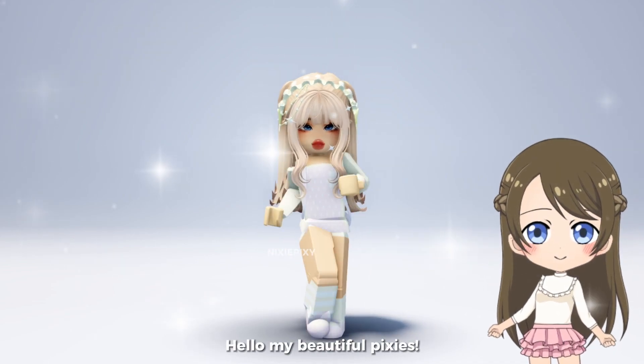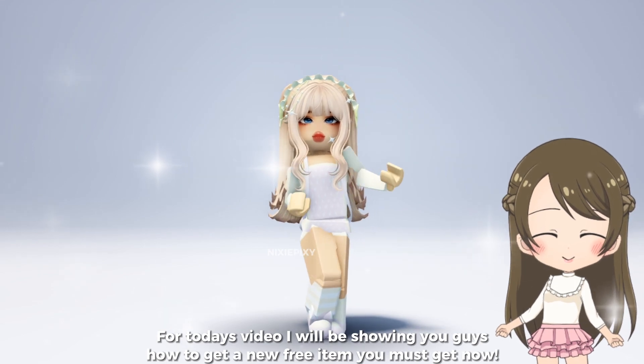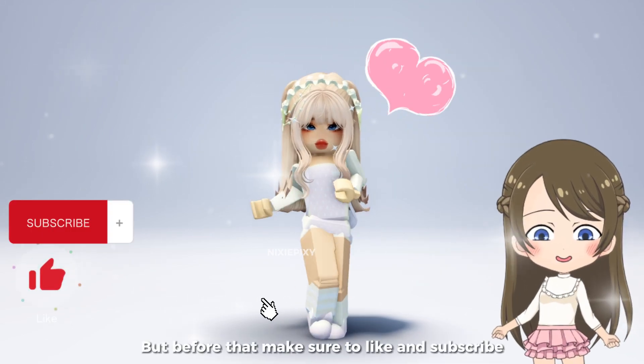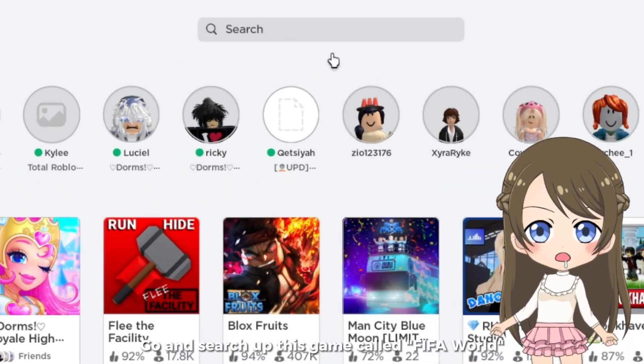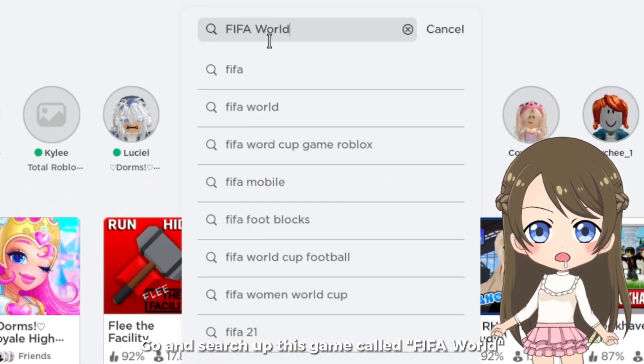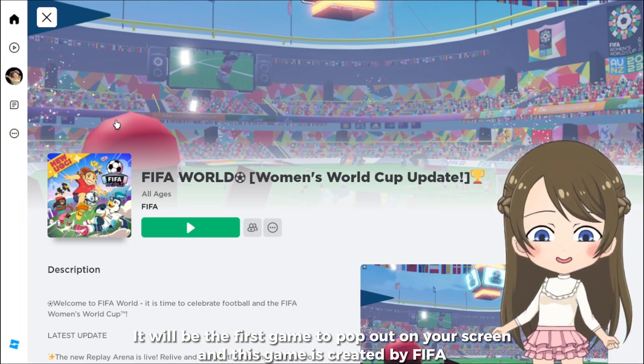Hello my beautiful pixies! For today's video I will be showing you guys how to get a new free item you must get now. But before that, make sure to like and subscribe. Go and search up this game called FIFA World — it will be the first game to pop out on your screen, and this game is created by FIFA.